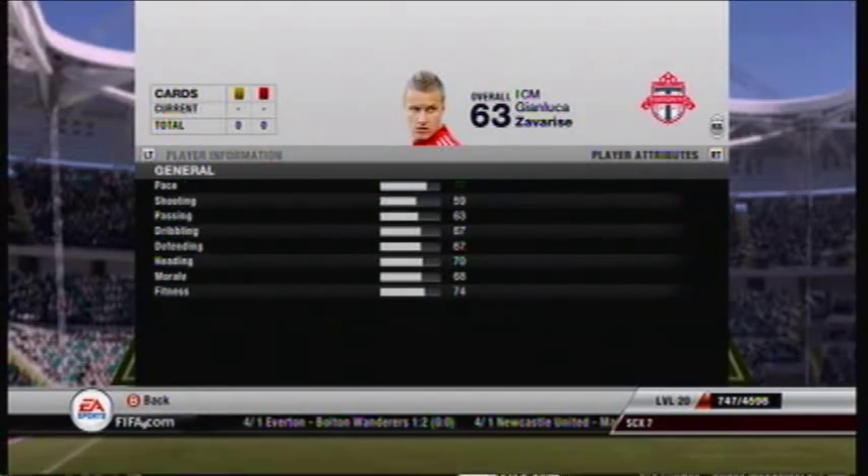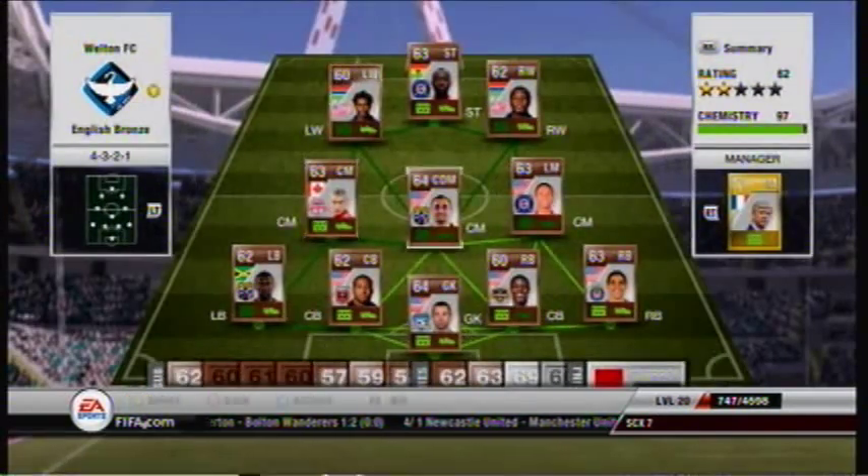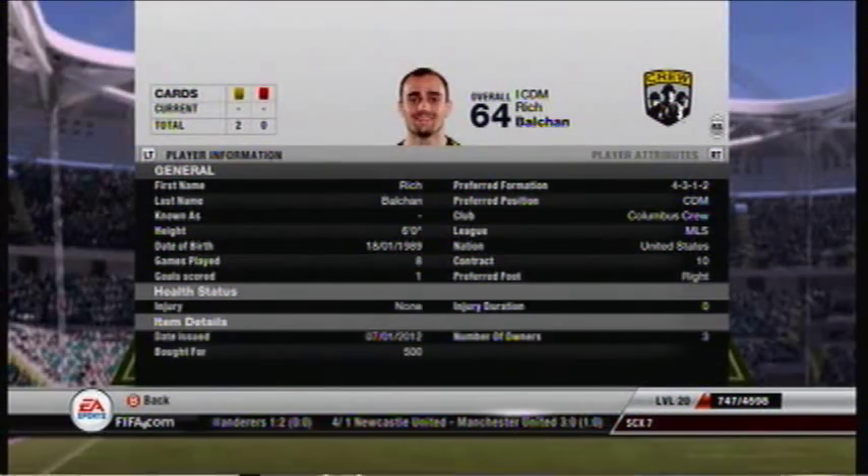Zava Reese, or whatever you want to call him, plays centre mid — the Canadian. He has 77 pace but he is by far the best player in the team. He just does everything really well.